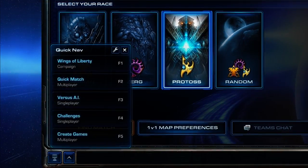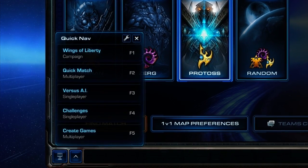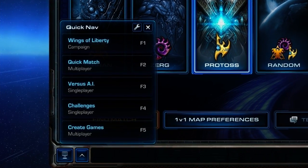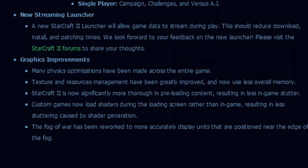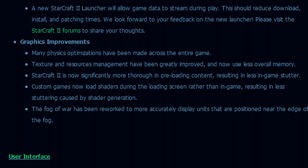Moving along, a new quick nav tab has been added to the bottom left corner of the Battle.net UI. This is a customizable dashboard that allows players to bind up to 5 Battle.net screens to the F1 to F5 keyboard shortcuts for speedier navigation. Sounds good to me. A new streaming launcher has also been added to allow game data to stream during play, which should reduce download, install, and patch times.